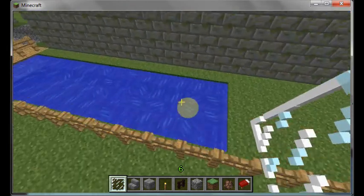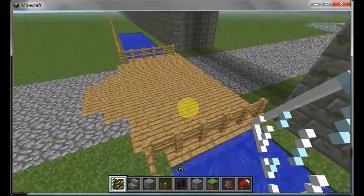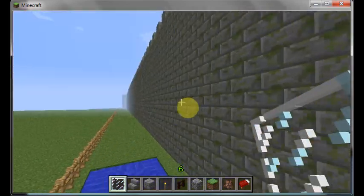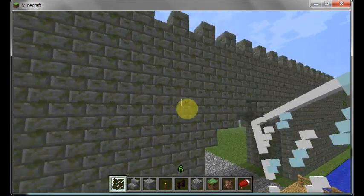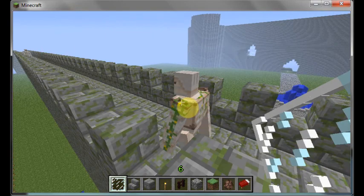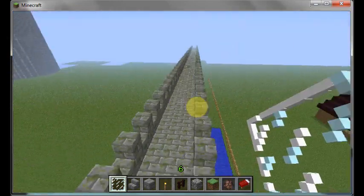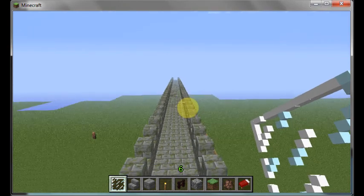Here is my moat I'm working on. Oh, that's flowing water — that's going to kill my frame rate right there, so I should probably get away from it. But here is my wall. This is my tower for defense, and there's one of my guards. Hey there, buddy — where you going? You keep standing guard, you're doing a good job. I'm proud of you.